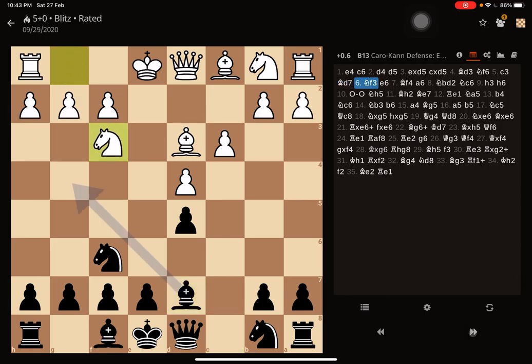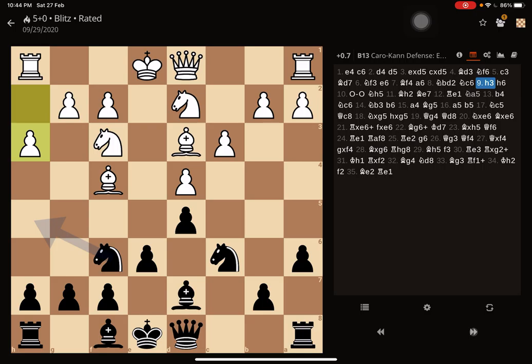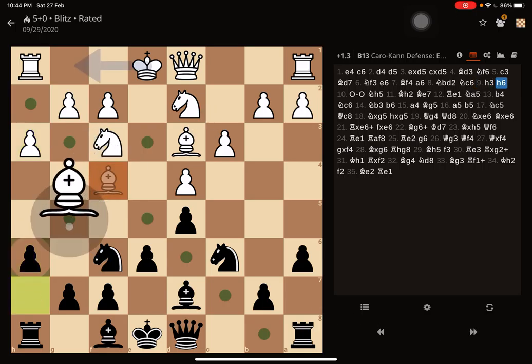Opponent plays Knight F3 and now I play E6. Opponent develops the Bishop onto F4. And here I play A6, trying to make sure that there are no threats from that Bishop at all. Maybe I am willing to exchange Bishops and break open the A file for the attack. Opponent plays Knight to D2 and I went with Knight G6, not exchanging the light square Bishops there, which should have been done maybe. Opponent plays H3 and I went with H6, making sure that the Bishop will not be pinning my Knight after it comes onto G5.